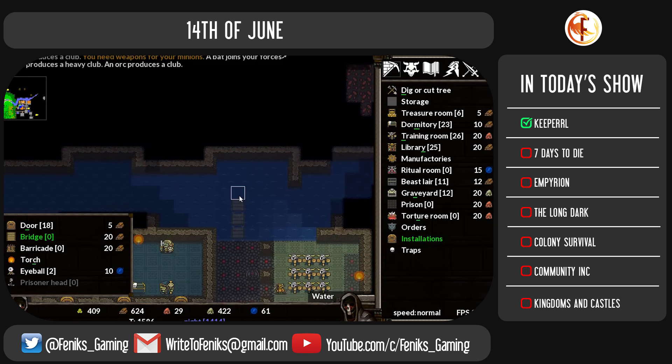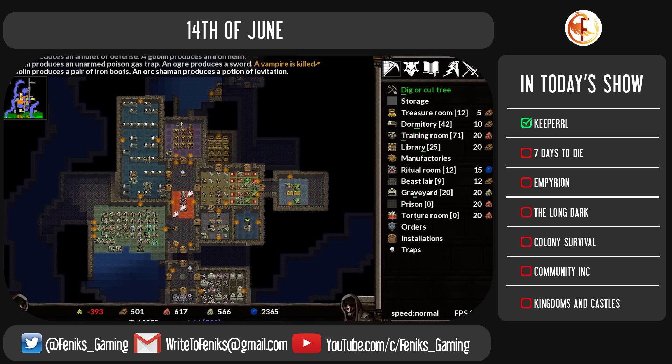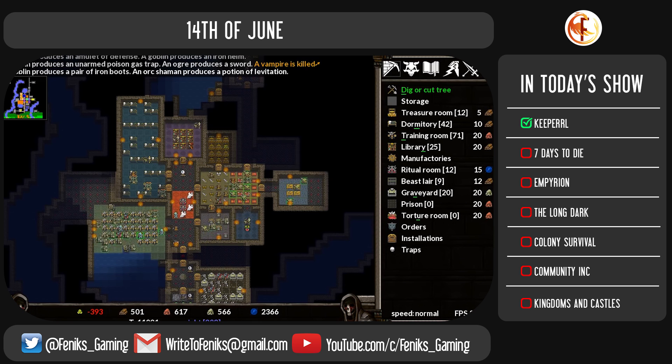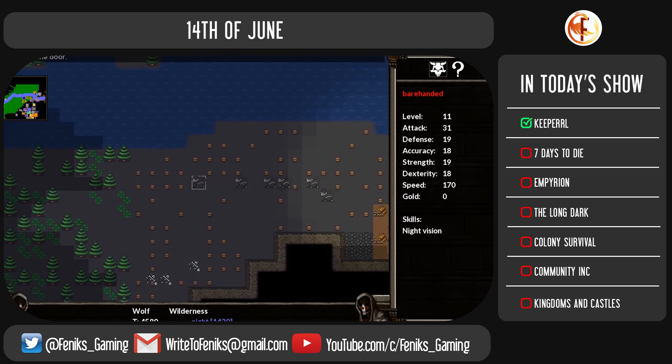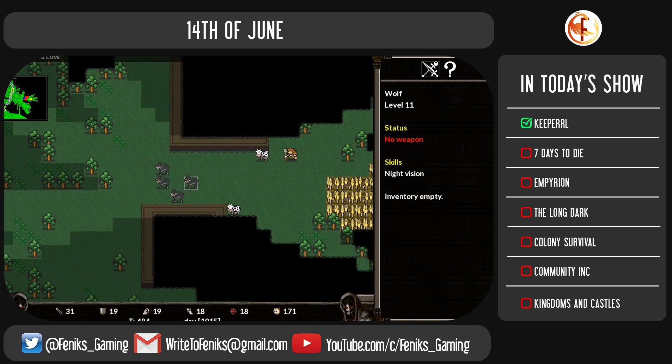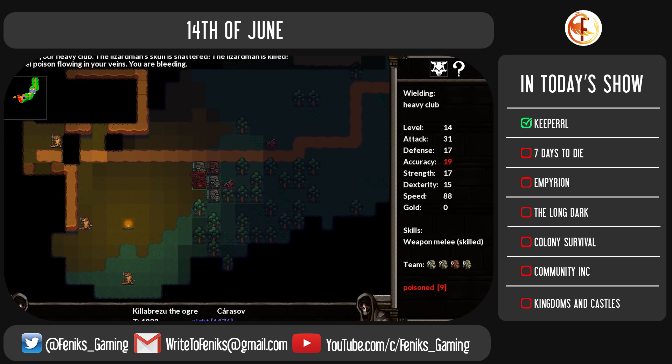On 14th June, Keeper RL version Alpha 22 was released on Steam. The update features a dedicated tutorial as well as many technical and gameplay improvements. Particularly, we will see improvements in how ownership of items works for minions directly in your control and in general minion interactions.